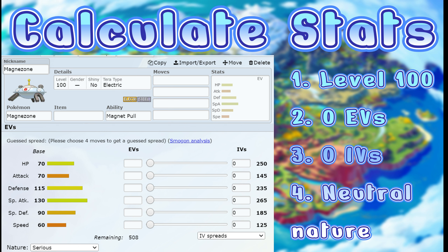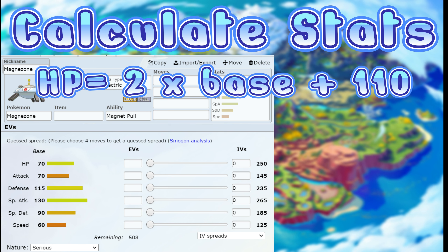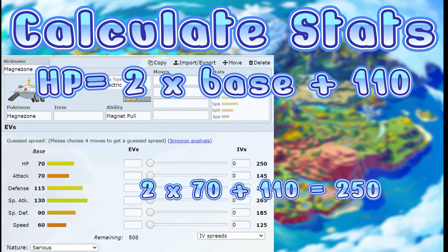To work out HP with the simplified formula, you do two times base plus 110. For Magnezone: 70 times two is 140, add 110 equals 250. There you go — it works. That's the formula for HP.